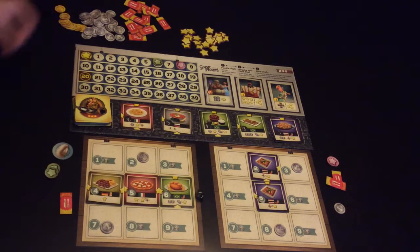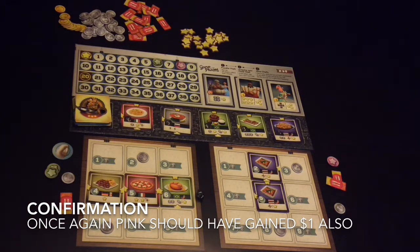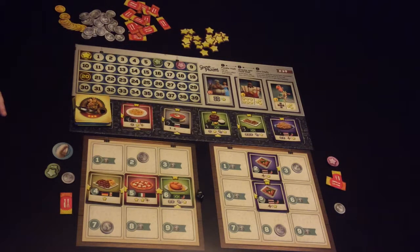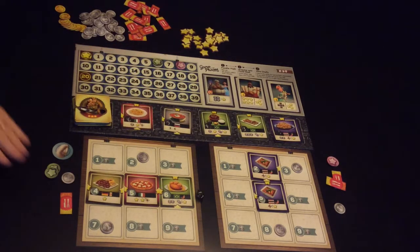This player rolls a one which gets him a money — once again not enough money. You can see the problem with this game: if you don't have money you need to balance getting money and getting stars. Both these players have gone for stars too early and it's actually halted the progress of the game simply because they can't get more items into their stalls.